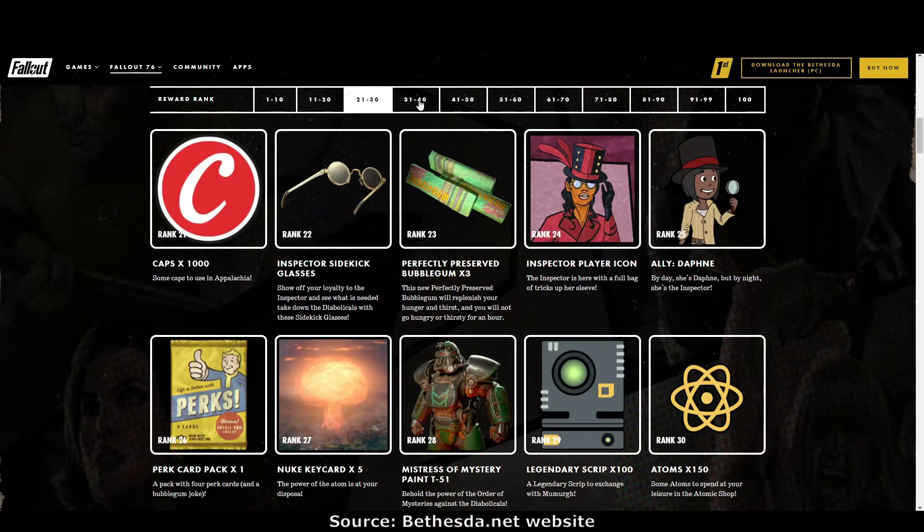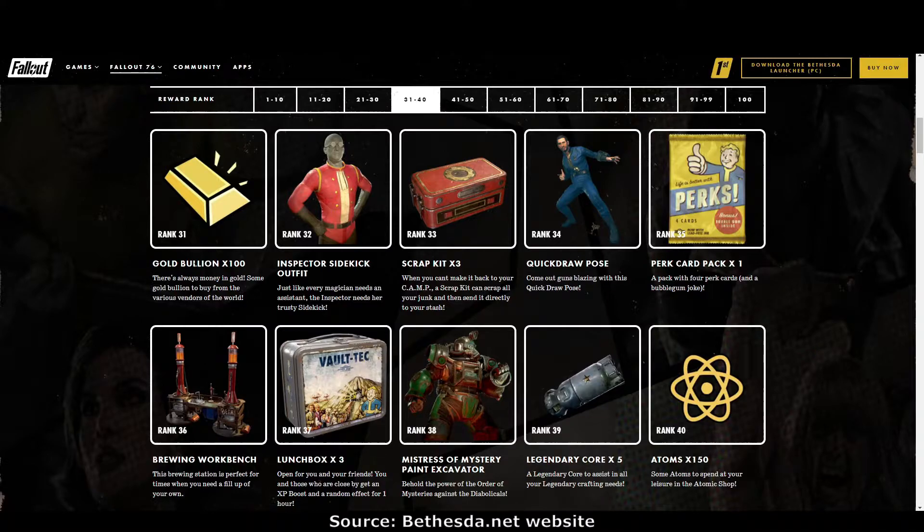Rank 31: gold bullion. Rank 32: the Inspector sidekick outfit — not a bad looking outfit, I like that one. Rank 33: scrap kits. Rank 34: a new photo mode pose — interesting, good for people in cowboy themed camps.